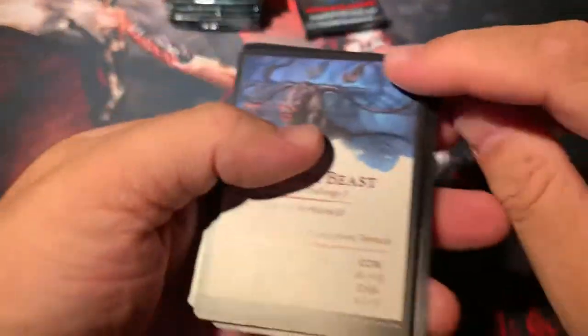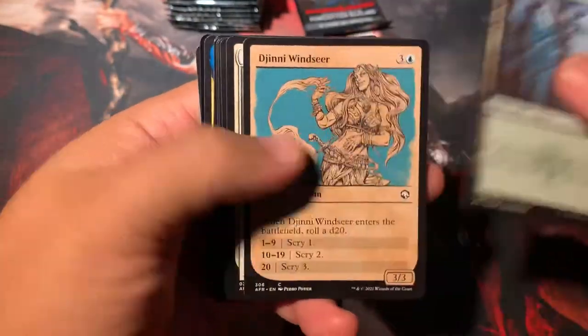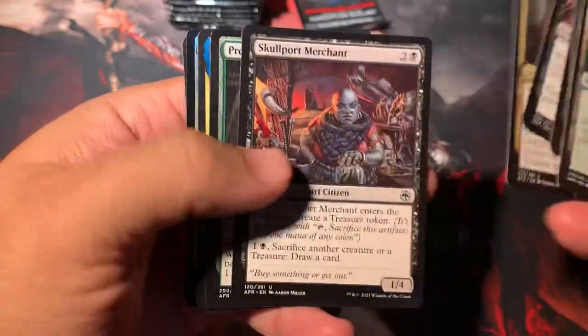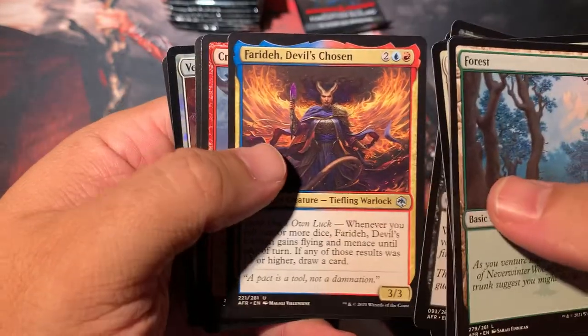We're almost down through two stacks and we got one more. Set boosters are fun. Displacer, Forest, Djinni Windseer. Prosperous Innkeeper, Faraday, Devil's Chosen, Critical Hit.